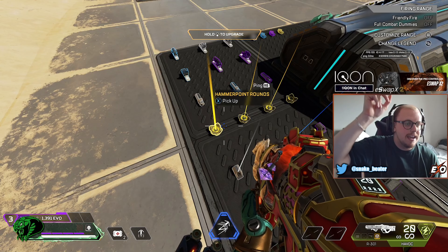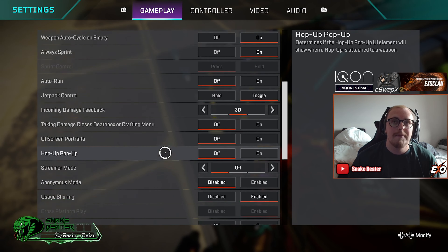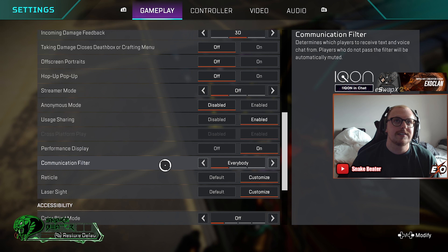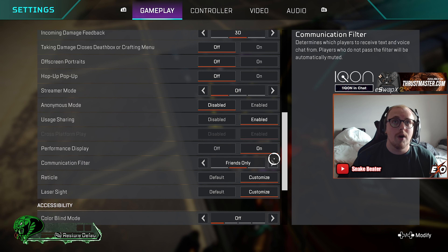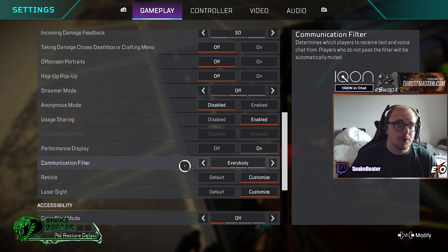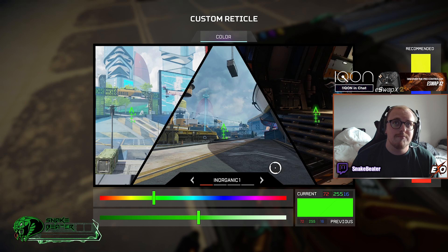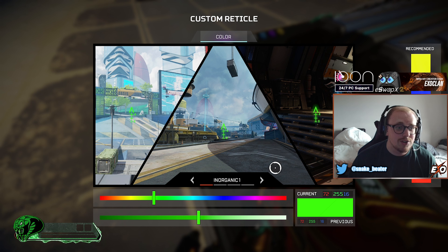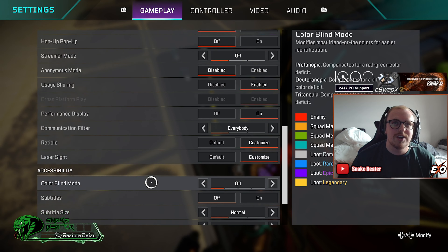Performance display — I have this on. It shows your ping above, which is very helpful when things are going wrong. Next up, communication — if you're new to the game or maybe younger and you don't want to hear people shouting in game chat, you could turn that off. But if you don't mind, have it set to everybody. Reticle — I have mine customized with a green one, but do whatever feels most comfortable for you. Laser sight — I have it set to red dot because red dot laser sight just makes sense.